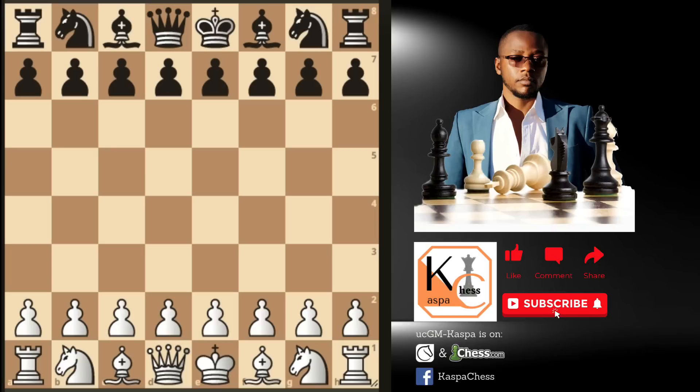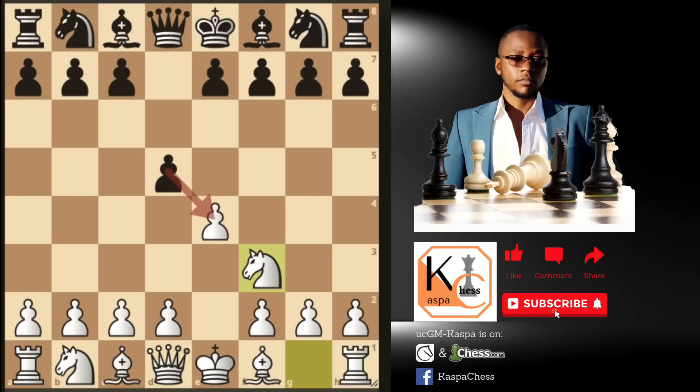Having gone through the standard ways of approaching the Scandinavian defense, let me introduce you to a surprise weapon — the Tennyson gambit. The first weapon is where you employ the Tennyson gambit against the Scandinavian defense. After e4, d5, instead of taking on d5, I recommend that you play this sneaky move, knight to f3.